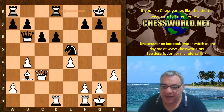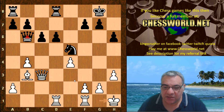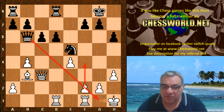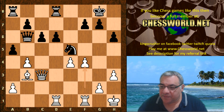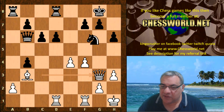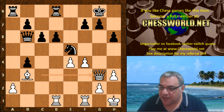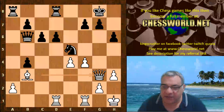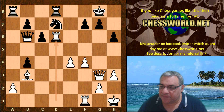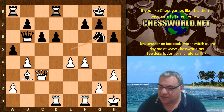The f-pawn is ready to roll with f4, but Queen b6 puts pressure on the queenside. After f4 and Knight g6, a-takes-b4 is played. Queen g3 is a very nice move — for example, if Knight g6, queen takes g6, celebrating that pin. And if Knight d7, white plays rook takes d6, so black has to be quite careful. Knight g6 is played.